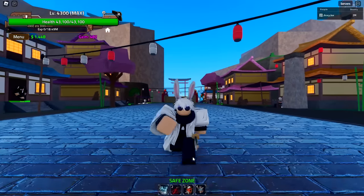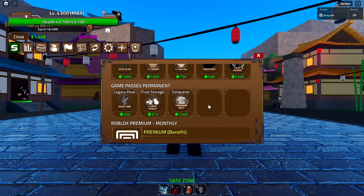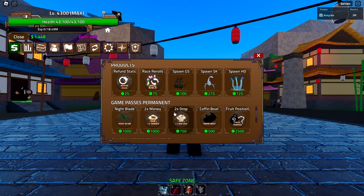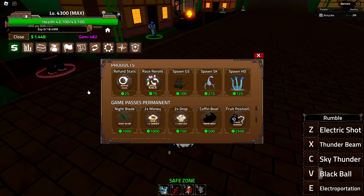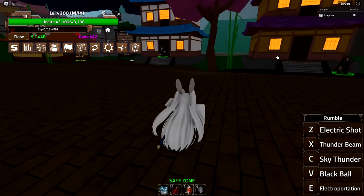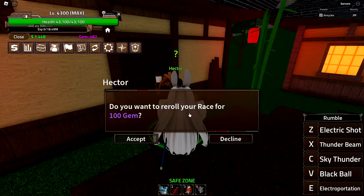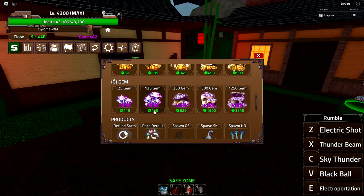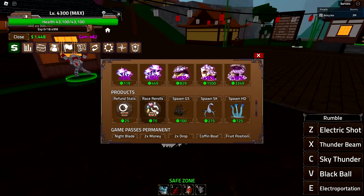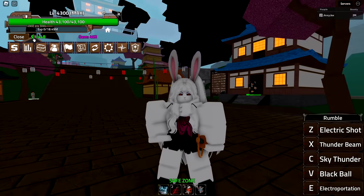There are two different ways we can do race rerolls. You can either go into the game pass menu and pay 75 Robux per race reroll, or you can talk to one of these NPCs and spend 100 gems. I only have 400 gems because I've been spending them recently, so 100 gems is a lot. I'll be paying for the race rerolls because it's overall cheaper.